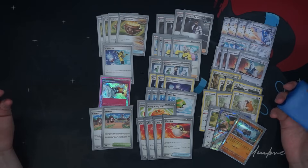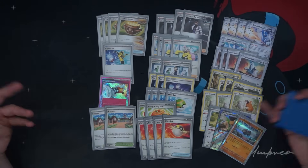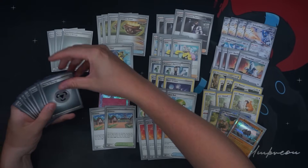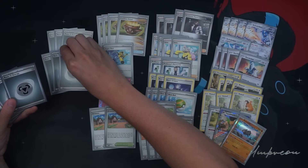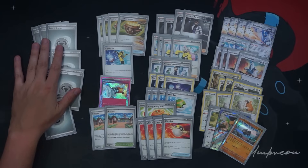Four Earthen Vessel — we do want to find Energy pretty aggressively and get into the discard pile pretty aggressively. Earthen Vessel also combos really well with Bibarel, because it thins cards out of our hand so we can draw more with our Bibarels. We also have a Super Scoop for some Pokemon recovery. For the energy count, it's 10 Metal Energy.